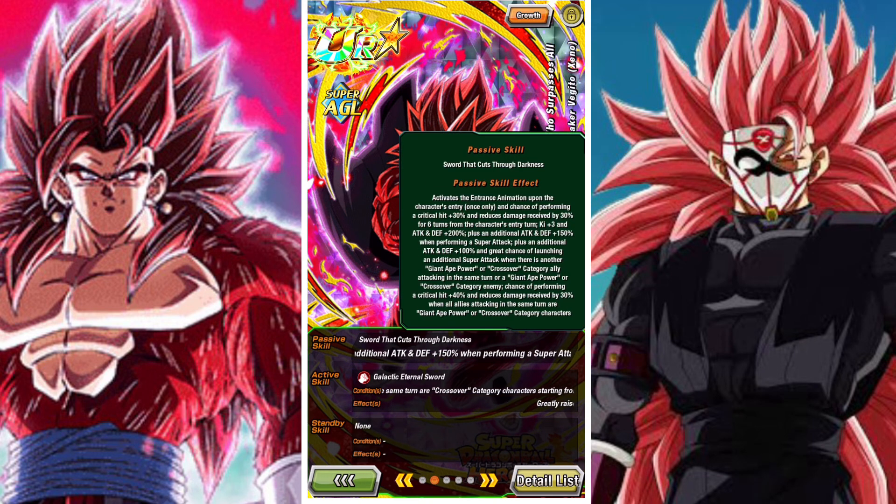His leader skill gives 170% and an additional 30% for those who belong to the crossover category. On his super attack he raises attack for one turn. In his passive he activates his entrance animation upon the character's entry, once only.